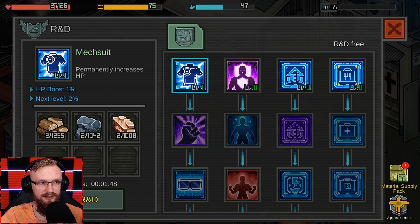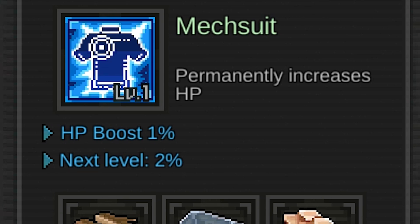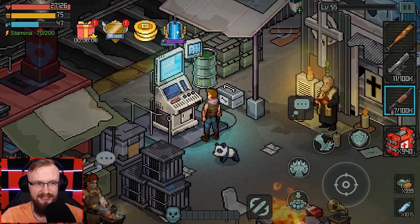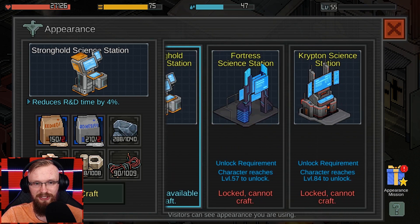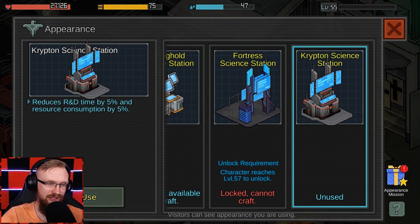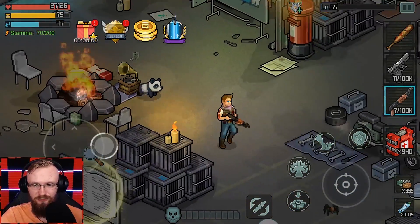At this refuge camp you can upgrade your character in the R&D machine - that's why we need to gather all these resources and do quests. Right now we're going to get a 1% HP boost, and there are a lot of things to upgrade. You can also change most of the skins here - let's go to the R&D machine appearance section. We can choose one of four skins; for example, to get this one we need to be level 84. Our machine now looks totally different, and you can upgrade all these little things in your refuge camp.